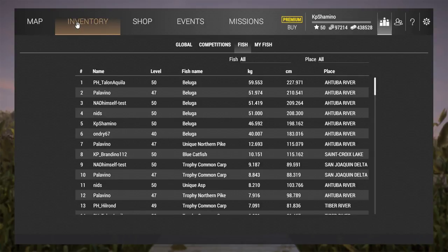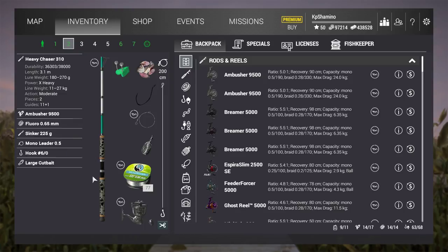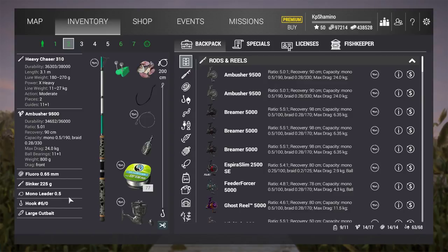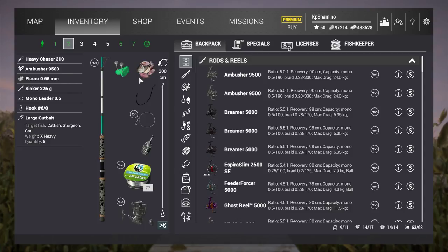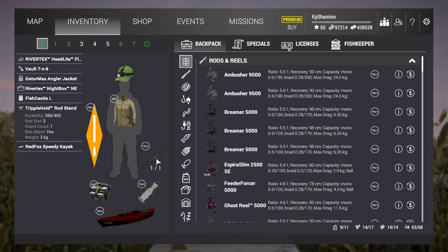Let me show you guys my setup. We are going with a very heavy setup — I think this is the heaviest bottom fishing setup available. The Heavy Chaser rod has 27 kilogram test, the Ambusher 9500 reel is 24 kilogram, and we are using the new fluoro line at 20 kilogram. Then a 225 gram sinker, mono leader, 0.5 hook size 60, and large gut bait. For the rod pod, we are using the triple hold rod stand.